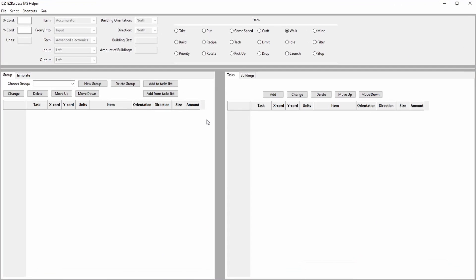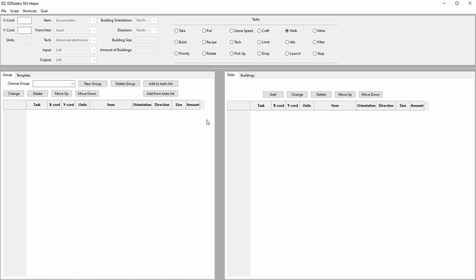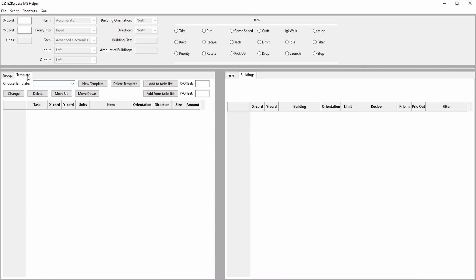I will now make a walkthrough of the current features of the tool in this order: menu bar, parameters, tasks, task lists, buildings list, groups, and templates. In the end I will give a little example.